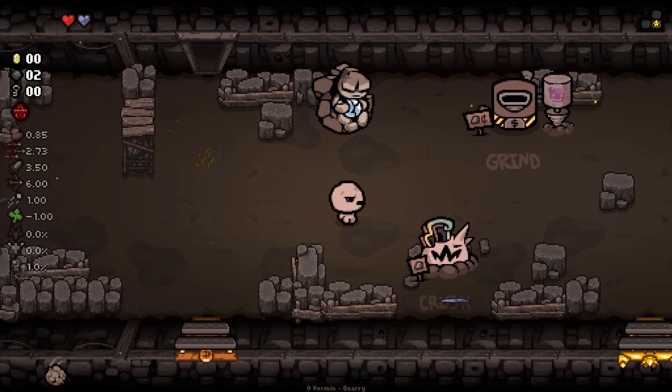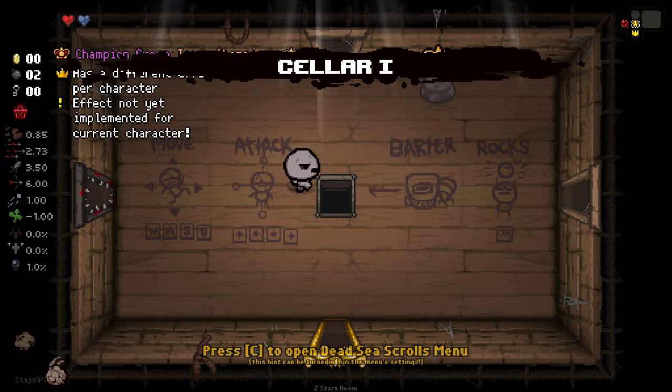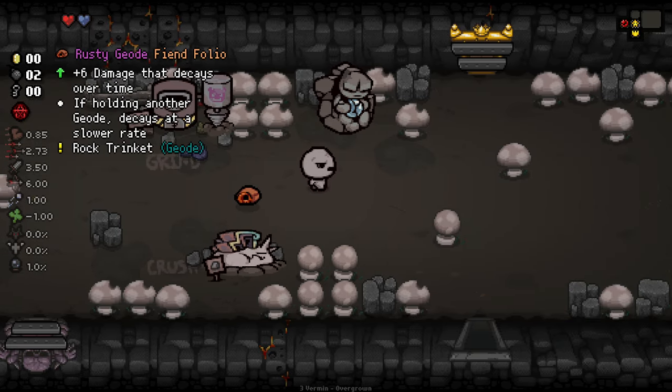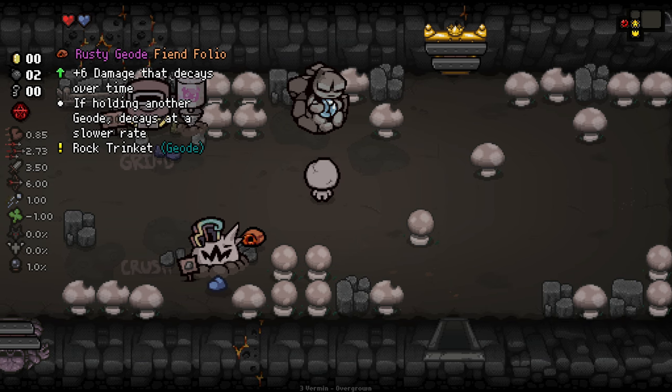We get the free crush here, which we like. Oh, no, that was wrong. I meant to do the free grind, not the crush. My bad. You get the free grind on one of them. There you go. We have this one and we crush this one. And we get ourself plus six damage that decays over time — if holding another Geode, decays at a slower rate.